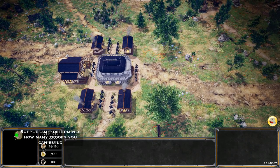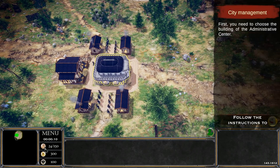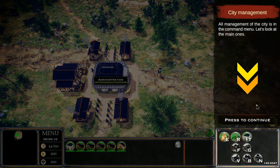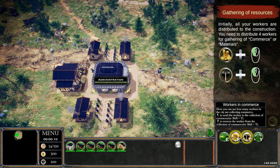Bottom left-hand corner there's food, gold, and materials. Food is how many troops you can field — you can increase that with farms. Money and materials are used for various purchases and upgrades. We're going to click on the administration, then the economy button. This allows us to choose where we want to assign our workers. You don't have to select individual workers and right-click on a tree or gold mine — you just click on commerce, materials, or construction, and the number shown is how many villagers are assigned to that task.